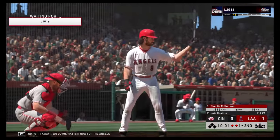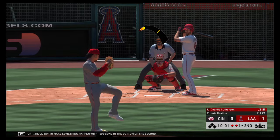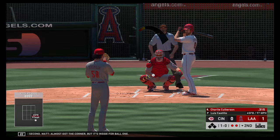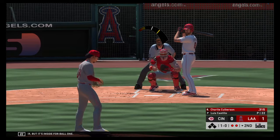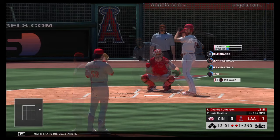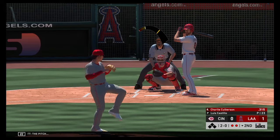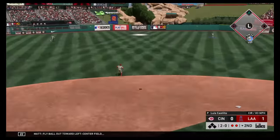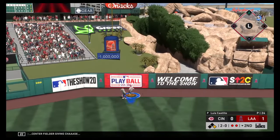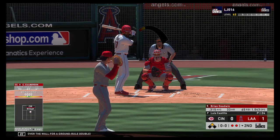For the Angels, Charlie Culberson tries to make something happen with two gone in the bottom of the second. The play almost got the corner but it's inside for ball one. That's inside — 2-0. Fly ball out toward left center field, center fielder giving chase. He can't get there in time and now it hops over the wall for a ground-rule double.